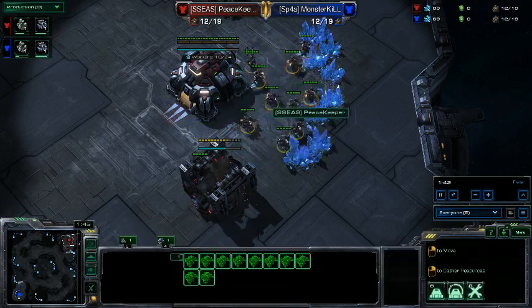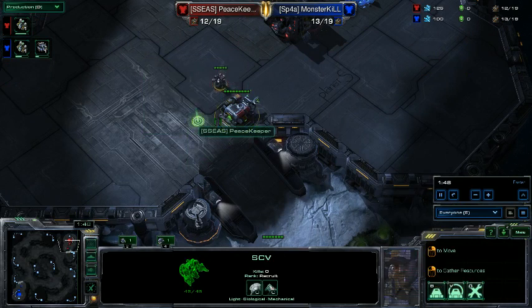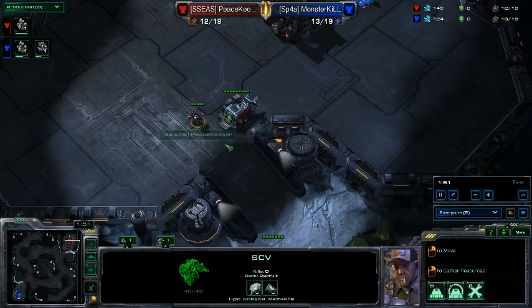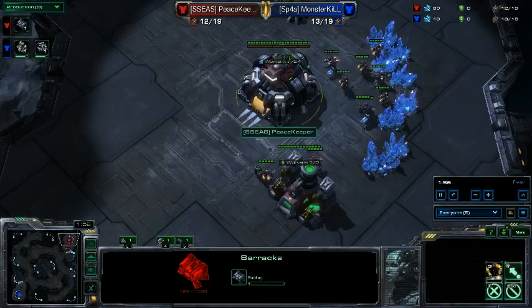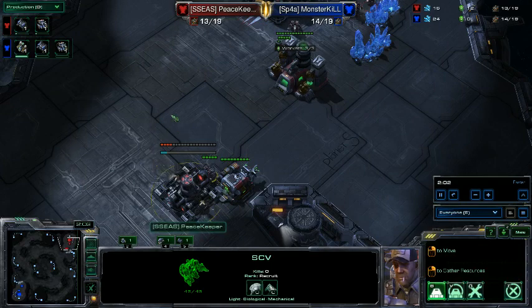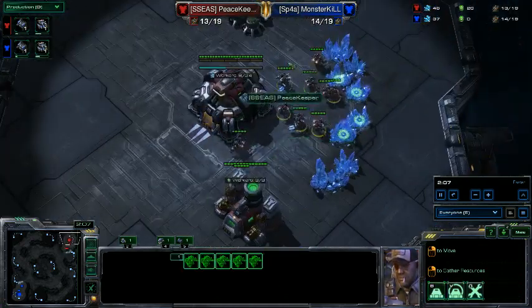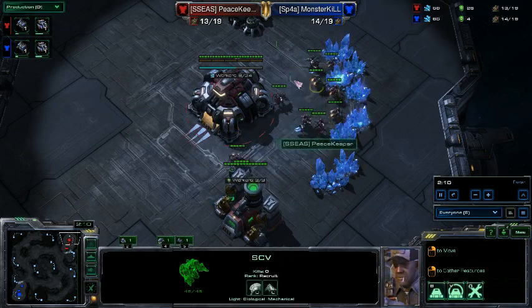Getting gas early enough means once my barracks finishes I can put down a factory straight away. I'm not putting any add-ons on the barracks - just producing four marines out of it. Once the barracks finishes I'll throw in a factory that will start pumping two widow mines, and I want a starport with a medivac to execute this.